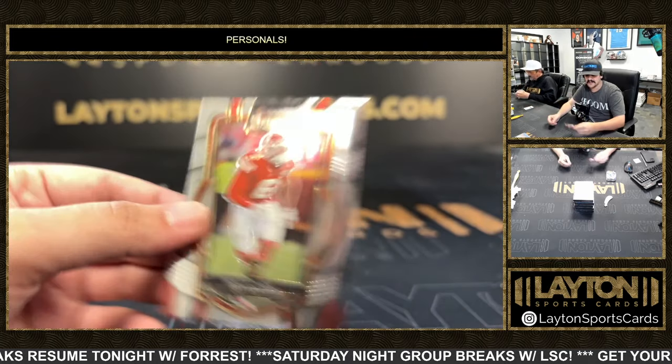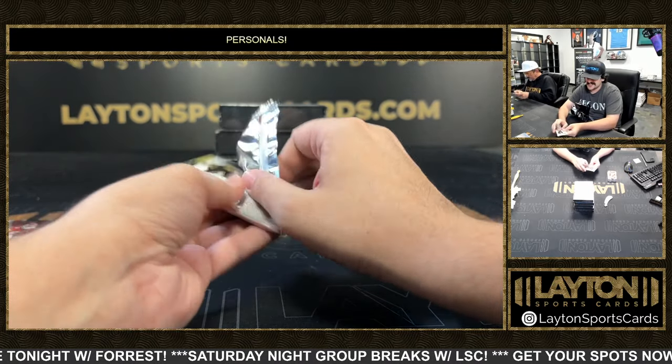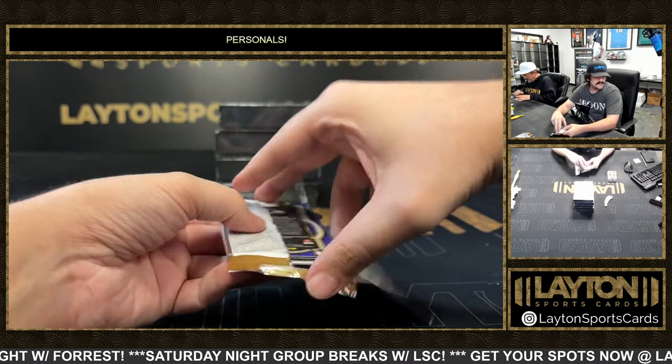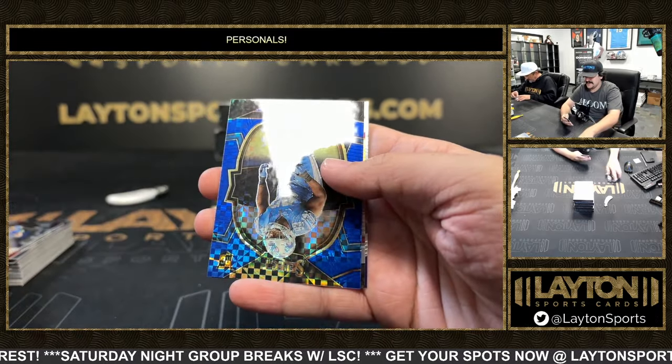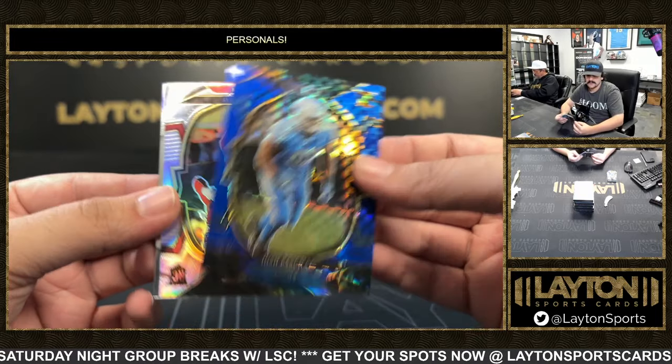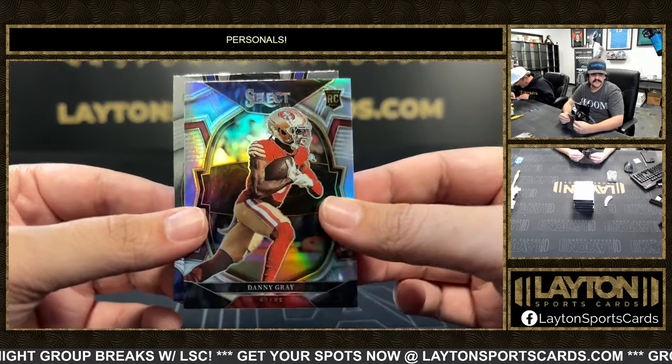Him and Rogers — could have a year. I think they were going to this year. And they got a Josh Paschal rookie on the blue, that one is 2 out of 199, the Lions. And a Danny Gray rookie silver.